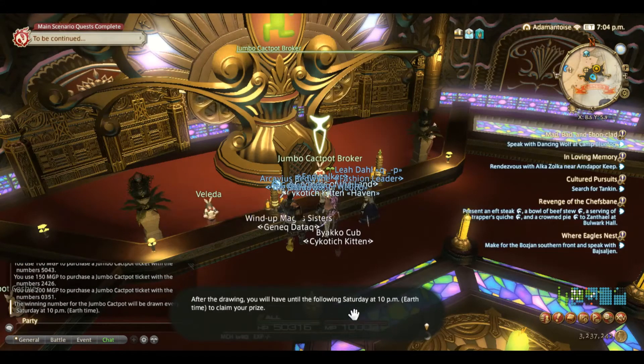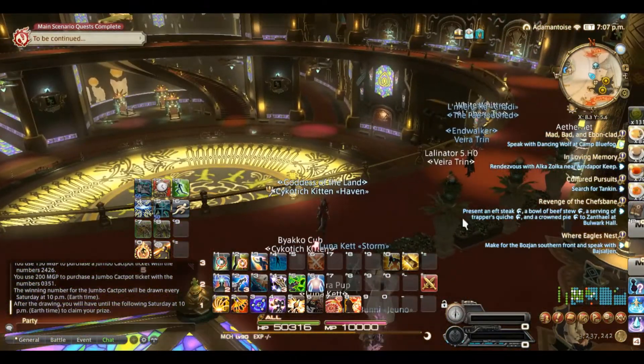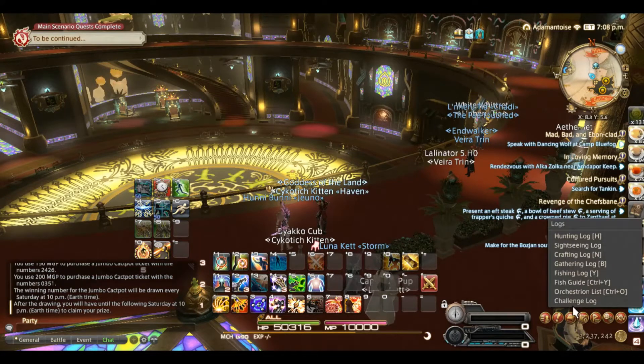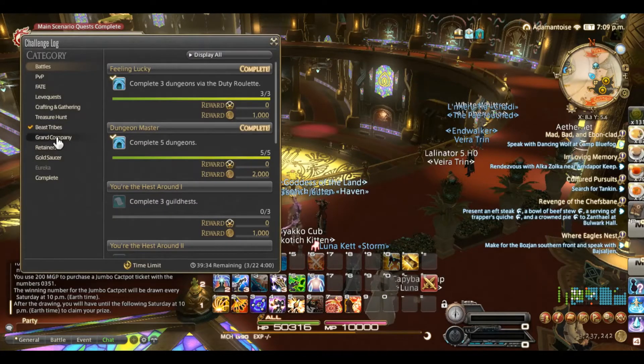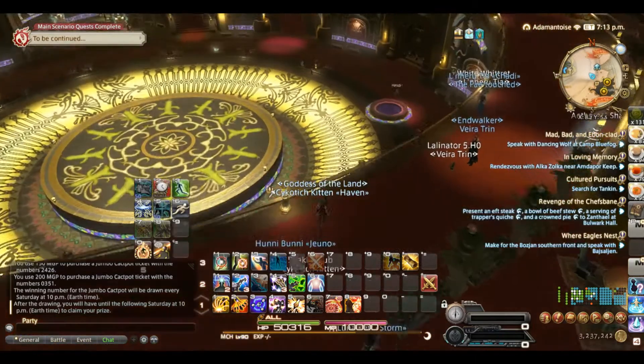Once you've got that, we start with the challenges — and this is where you really make the stuff. If you go into your challenge log and go into your Gold Saucer section, completing three mini-games will give you 1,000 MGP and completing 100 will give you 1,500. Those are super easy to do.